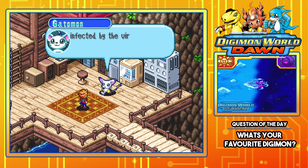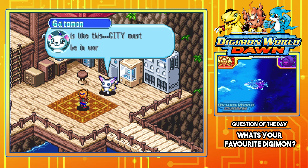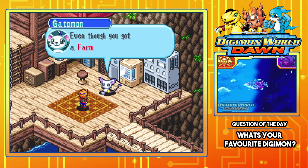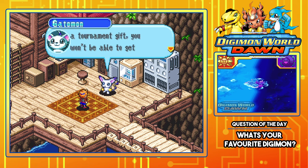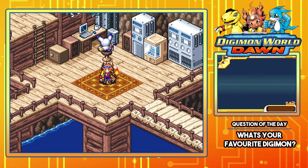That makes sense — so Angemon and RizeGreymon are now back to their baby forms. Even if the strict security of Tamer Home is like this, the city must be in worse shape. The farm shop is probably closed too — oh no, not the farm shop! So even though you got a Farm Island card as a tournament gift, you won't be able to get a Farm Island. At any rate, you should go check on the city. If you're ever low on HP or MP, come back to Tamer Home to restore them.